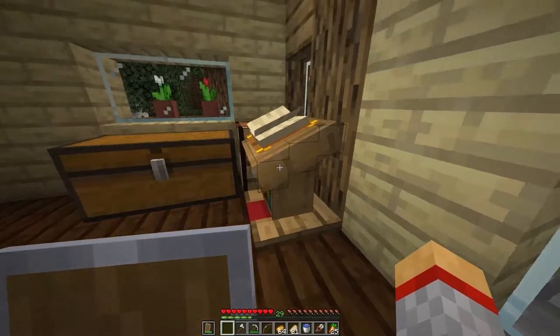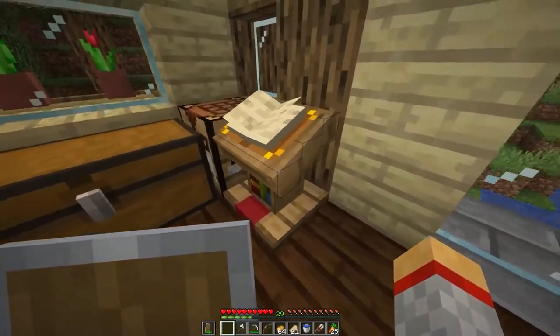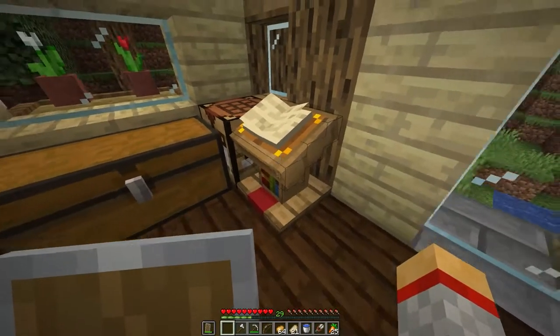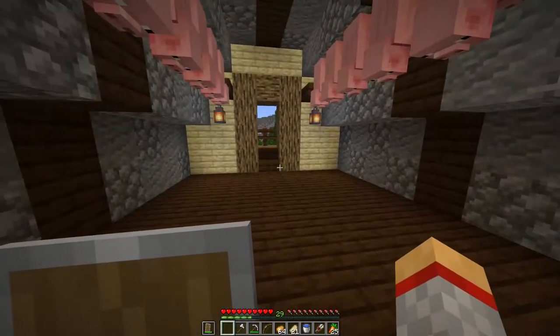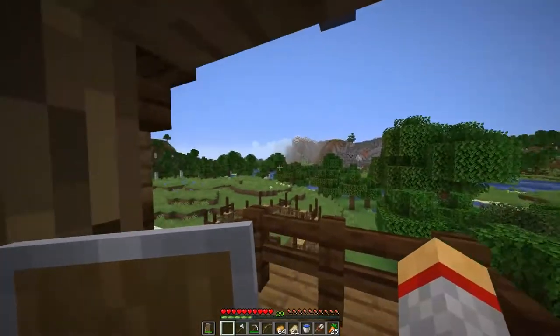While I was at the village, I found this fancy looking book stand — I think it's called a lectern. You can put books on it and apparently write all over it or something. I made this stairwell to the second floor. I'm not exactly sure what I'm going to put up here yet, but I got some nice balconies to spectate my mobs that might be walking over here.